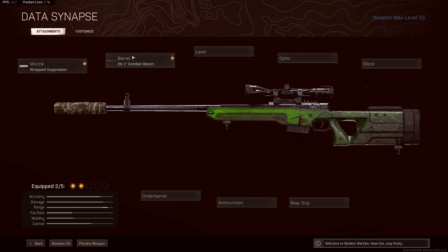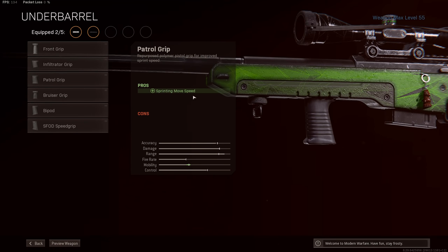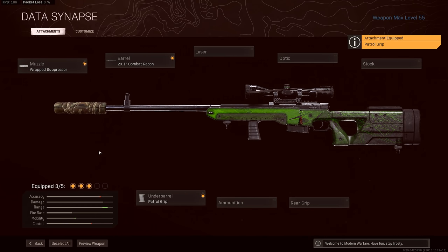At the moment, take the combat recon barrel for the biggest bullet velocity increase and the clearest benefit to the LW3. Then I'd advise taking the patrol grip as an underbarrel option. This increases your full sprint speed, and that's going to help you moving from cover to cover whilst you're trying to avoid fire from enemies in the distance. It might seem like an odd choice for a sniper rifle, but honestly this is just my spare fifth attachment on the LW3, because I can't see anything more appropriate to add with so many of the other attachments not doing what they say they do. The patrol grip does actually do something — it does give you a benefit, so that's why I'm taking it.